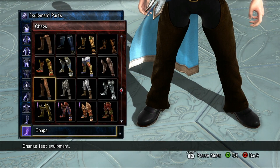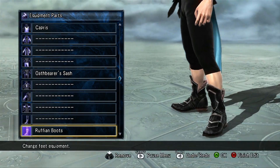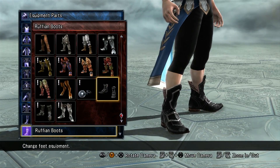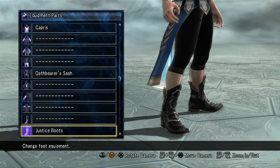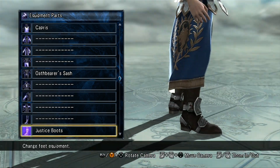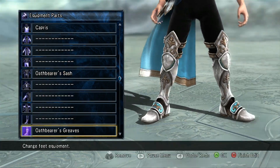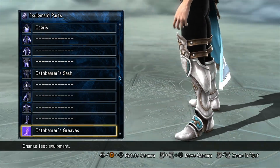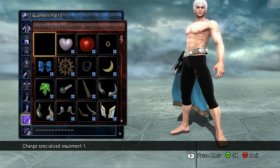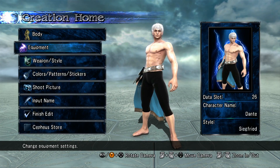Nothing for the ankles. You get the Ruffian Boots, the Justice Boots, and the Oathbearer's Greaves — actually some really nice stuff. I don't think there's any specialized equipment for males or females in this package.